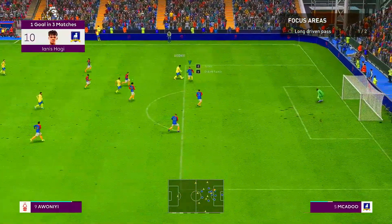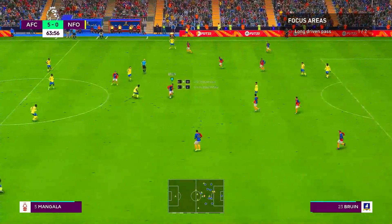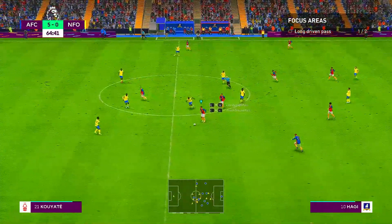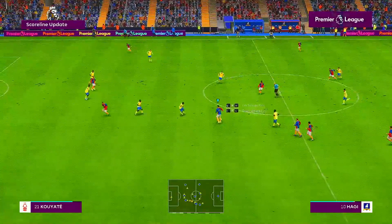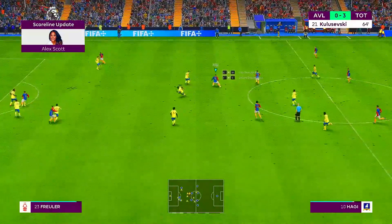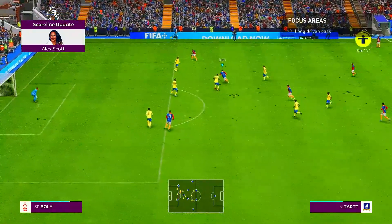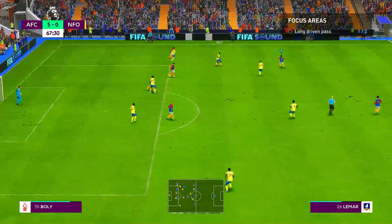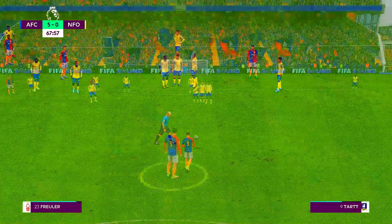That's how to do it inside your own penalty area. Let's send it over to Alex Scott — there's been a change to the scoreline in the Villa game. It's the third goal for Spurs; they're ahead by three now, with 64 minutes played. Many thanks as ever, Alex. The referee knew that was foul play, but advantage it is. Sometimes there is no advantage — that was the view of the referee.